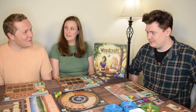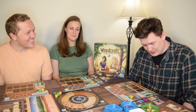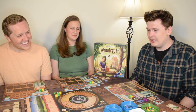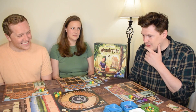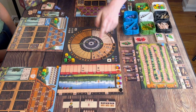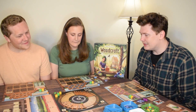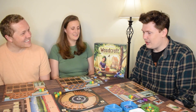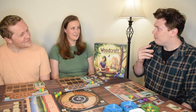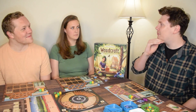On first-player opening strategy: Ross says it would depend on the helper drawn, but generally he thinks starting with an upgrade or a helper is helpful — something that builds infrastructure on your board. A lot of players feel like they're always drowning, just trying to keep their head above water the whole game. If you let yourself go a little underwater but build infrastructure first, you can hop back up.